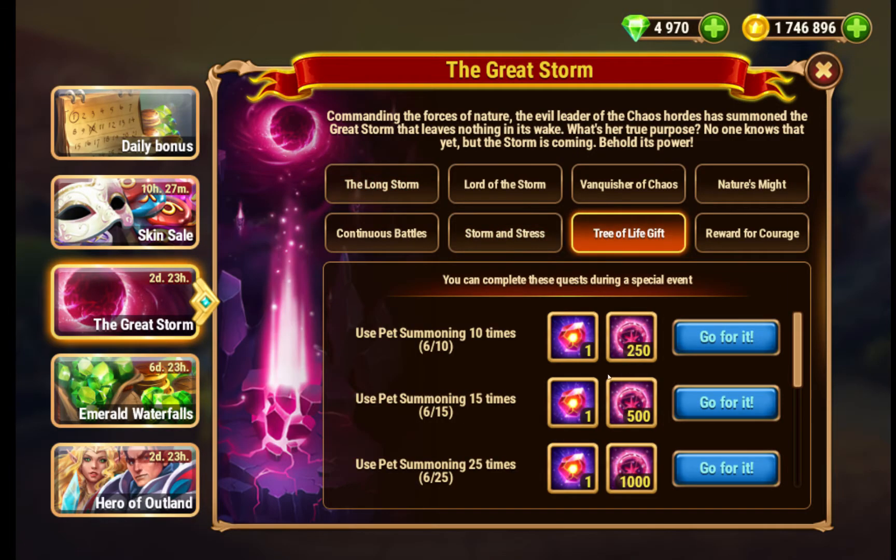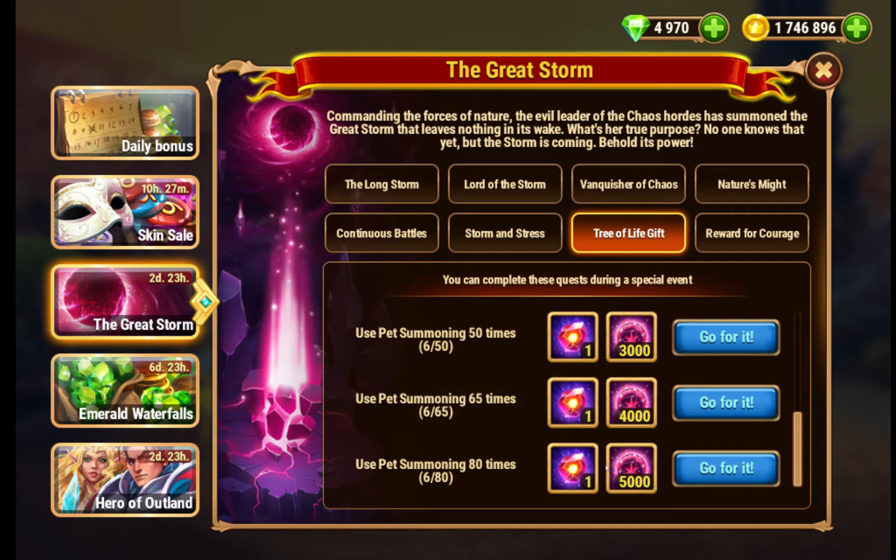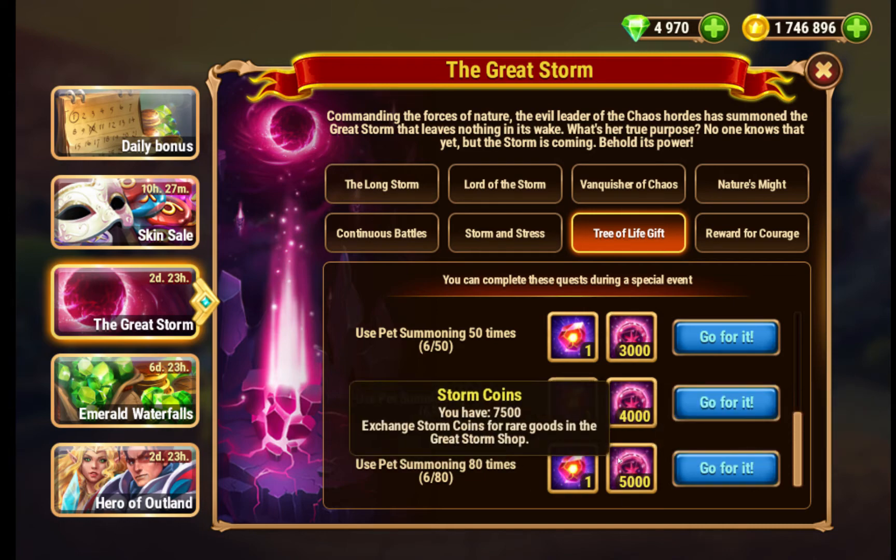You can also get action points and storm coins for using pet summoning. If you use pet summoning 80 times, you get 1 action point and 5,000 storm coins.